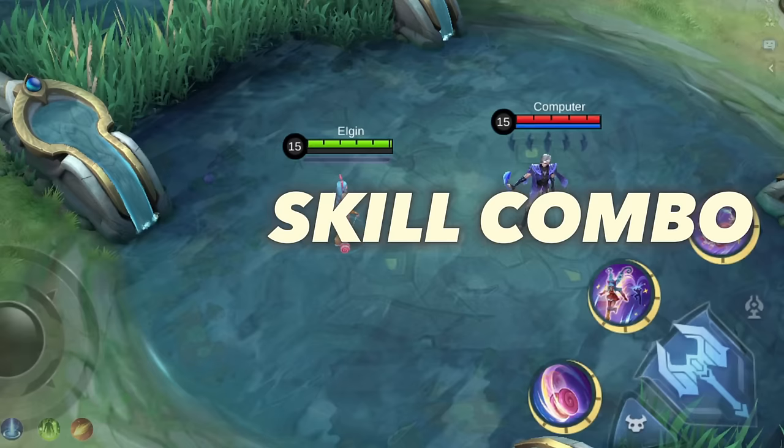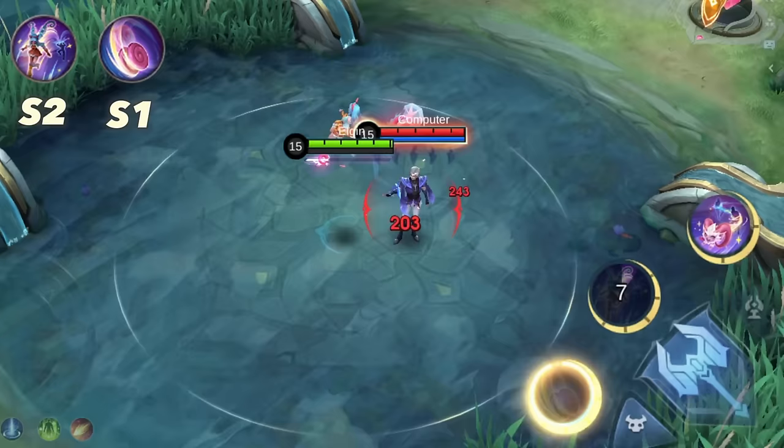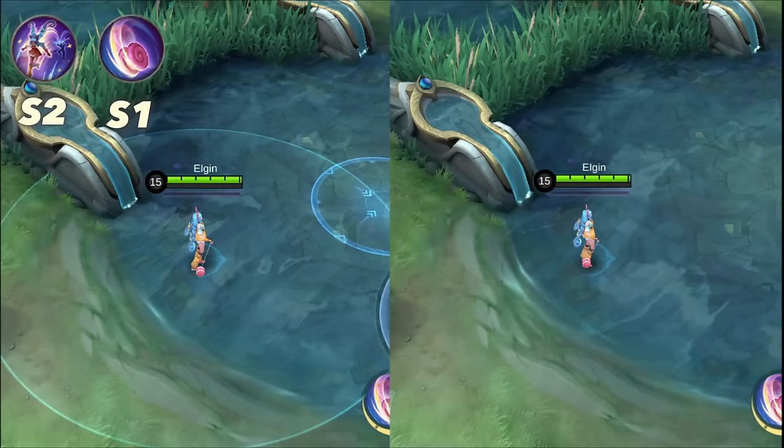A basic combo is to use her second skill followed by her first skill. You want to use her first skill while she's in mid-air so that you don't waste any yo-yo attacks. Using it before you jump is not effective because you'll lose a couple of attacks.